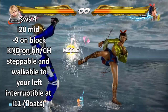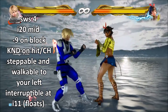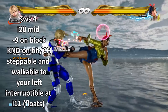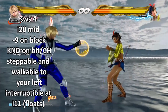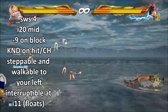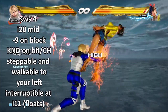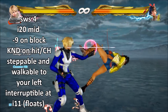Switch stance 4 is minus 9 on block — one frame away from being punishable but completely safe. After taking this you can go in for your mix up: dash into a big low, go for a throw mix up, all sorts of options. They are at heavy minus frames even though you cannot get anything guaranteed. This move is also interruptible — you trade at 12 frames, so it's interruptible at 11 and 10 frames.